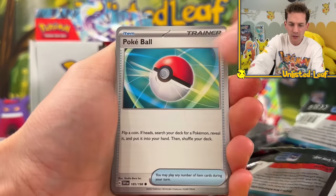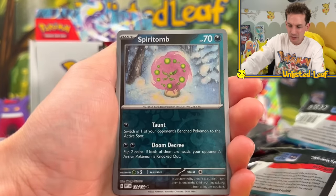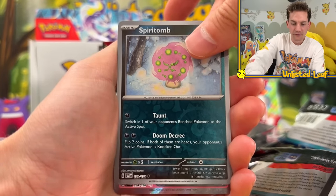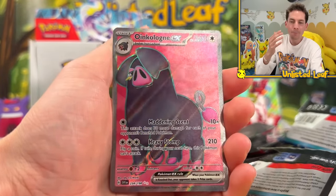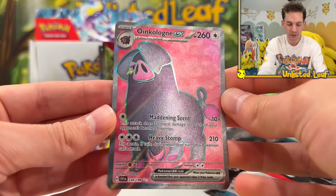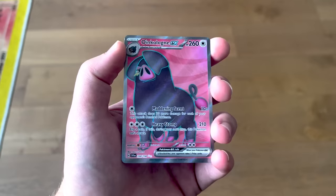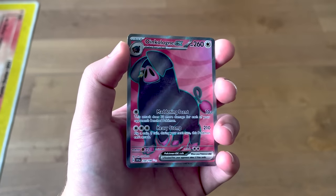Switch, Kricketot, Pokeball, One Trio, Judge, Float Stone, Energy Retrieval - and a full art card! Oh my gosh - it's basically Pepper Pig, very pink looking. There are love hearts in the background - look at that texture! I know I should be making a bigger deal of getting another full art card, but I feel so blessed today that it's not even surprising me.